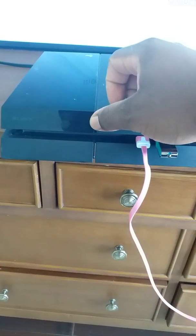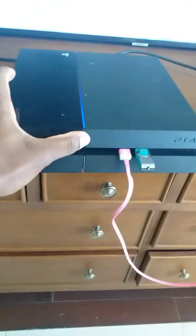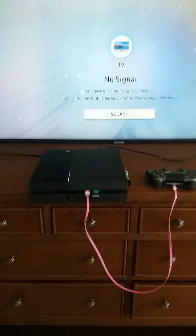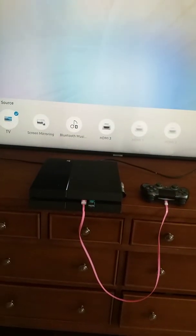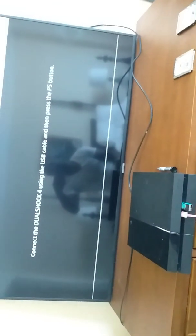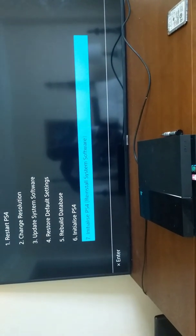Plug it back in. Press your button — that's the first beep — hold it until you get to the second beep. This should lead us to safe mode. Press the PS button on your controller. Normally if you were having that problem, only the one option would be available. We're going to select Initialize and Reinstall System Software — yes.